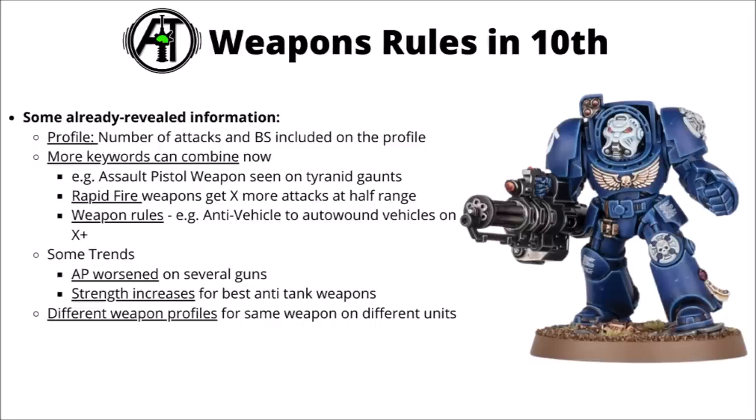Previously the 9th edition rules were just a bit restrictive, in that every single weapon had to either be assault or rapid fire or heavy. It's kind of weird that the Wotan hunter weapons had to be their own class despite basically having no special rules whatsoever. It does look like we can actually mix multiple different classes of weapons on the same thing now, such as the spine fists being assault pistol weapons on the Tyranid Gaunts, and now apparently Space Marine bolt rifles being both assault and heavy weapons, which seems like a bit of a contradiction in terms.